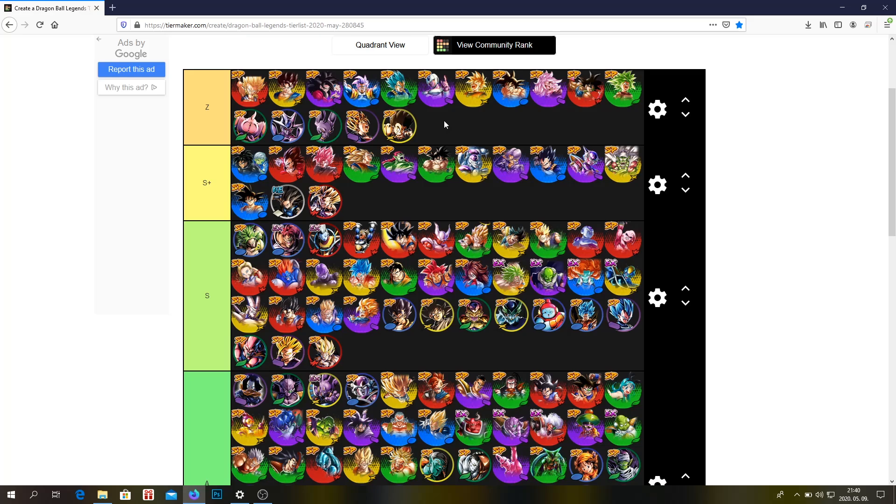This is basically the tier list before the second anniversary. I don't think they're going to release too many units, or at least units that are going to break the meta before the second anniversary — but who knows? I could be wrong. They could release a unit like Capflower Gotenks and make a team so much better than before. Everyone was speculating about UI Goku — they didn't release him for Goku Day. They're probably going to make another step-up banner before the anniversary. I think this is a good tier list before the second anniversary and I don't think a lot of things are going to change.